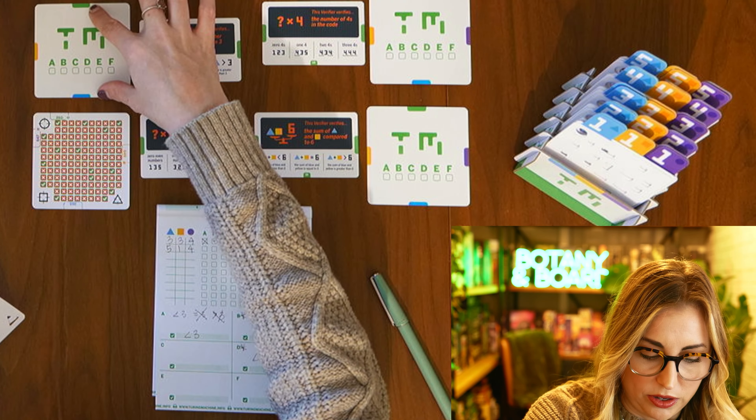Do you guys like deduction by the way? Let me know down below — I'm about ready to embark on Deduction December with or without you, but I'd love to know. Let's go: I'll test that blue plus yellow equals six, that blue equals three, and I'll use blue as four to test the number of fours. So my code is 3-3-4, and I'm testing A, B, and D.